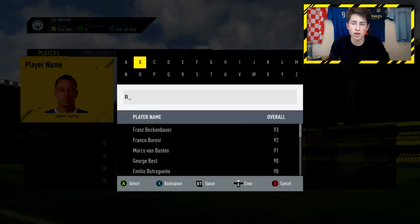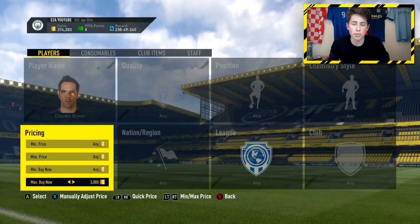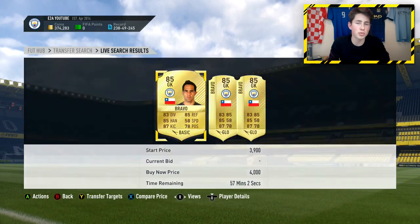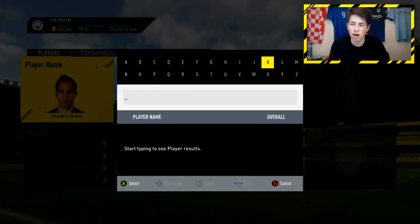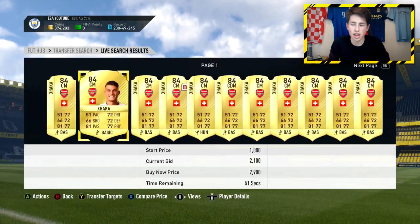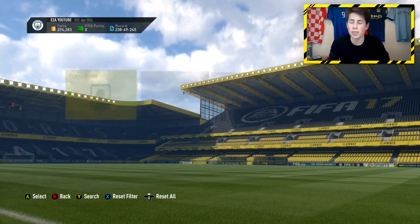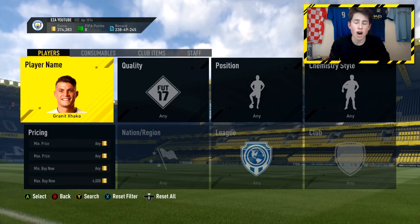You can also get some of the cheaper 85-rated cards. Premier League investments are the best way to go, so you can get people like Claudio Bravo — he's around about 4,000 coins. Granit Xhaka is a great one you can get for around 2.5k. Aaron Ramsey is a good one too. Loads of 84 and 85-rated players in the Premier League are very, very good picks.